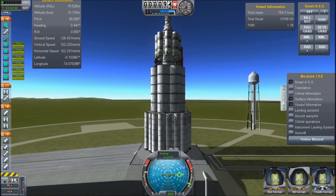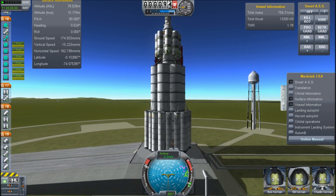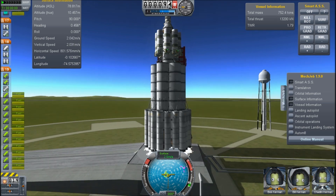You can still go online and get Cheat Engine, install it — don't install all the crapware that it tries — and you can set the speed to slow things down. So this is one-tenth normal speed.